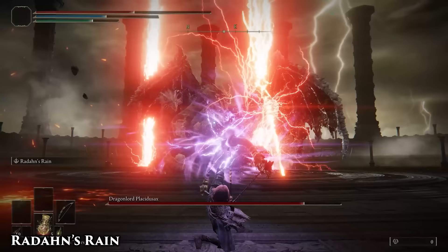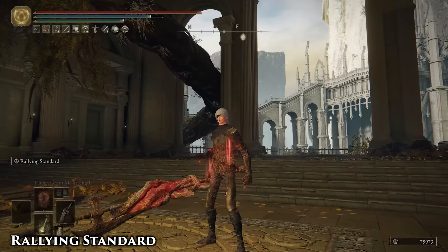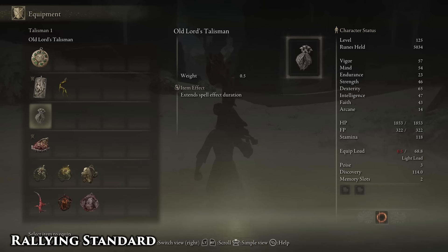Use this to shred big and slow enemies, especially after they're recovering from an attack. Dragons like Fortissax and Placidusax fall to this pretty easily. Best when stacked with other damage-boosting buffs like Bloodboil, Grant Me Strength, Terra Magica, and so forth. Old Lord Talisman also works with this skill, despite saying it can only boost sorceries and incantations.